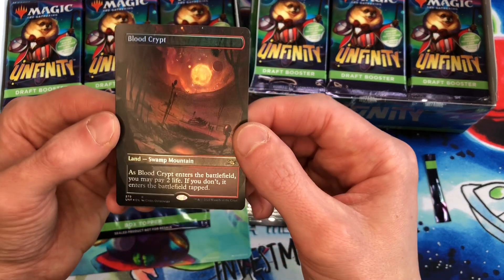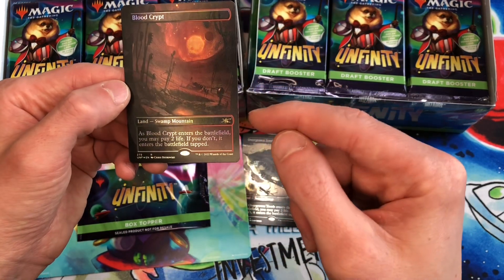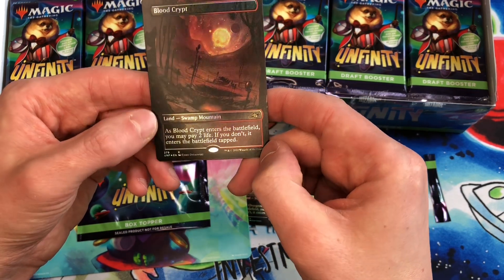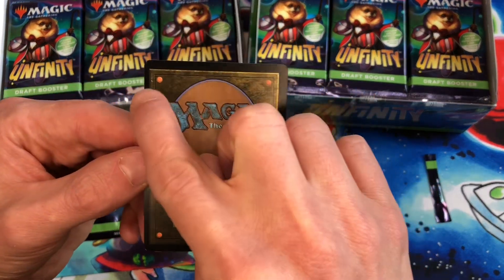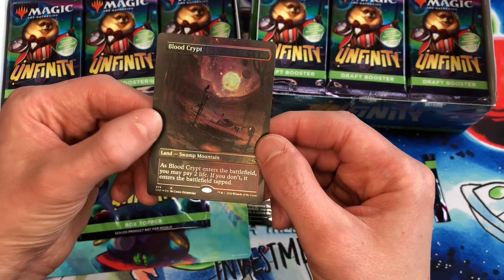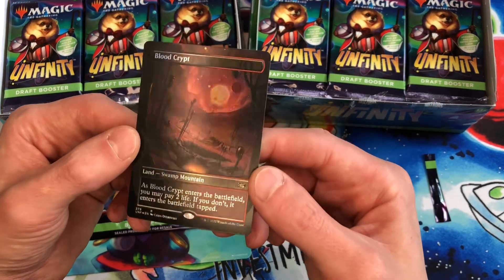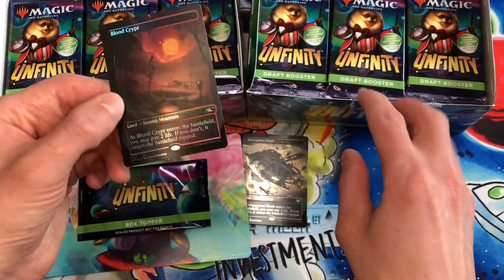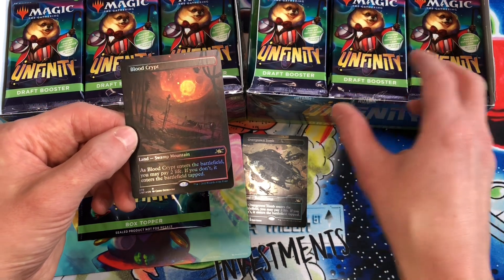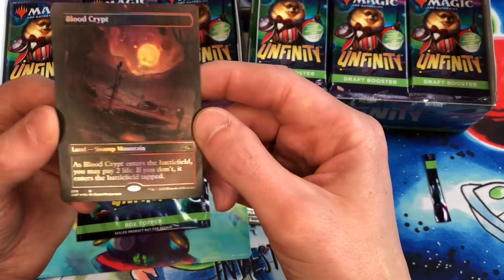Blood Crypt! Okay, that's actually probably one of the better cards in the set. For some reason there are a lot of printing errors — this one's shifted to the right, you can almost see part of the next card border on the left; the border on the left is much thinner than the right. But Blood Crypt, definitely one of the best cards in the set, probably $30-$40. If you buy an entire box for $90 and you can trade the box topper foil for $40, you really only pay about $50 for the booster packs. You can sell those without opening them and pass the value on to the next customer.